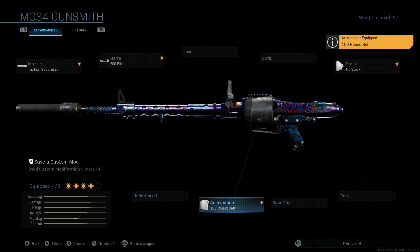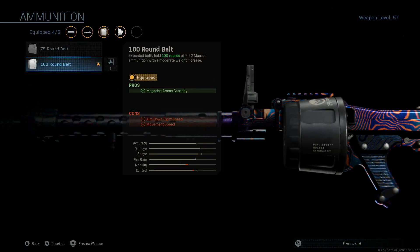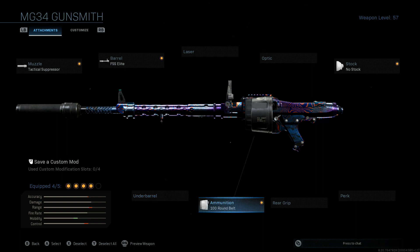We definitely want to throw on the 100 round belt, which is basically a drum mag belt design. You want to do that because this thing has a crazy high rate of fire, especially for the LMG class. You'll burn through that standard 50 round belt mag that comes stock on it.